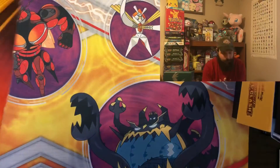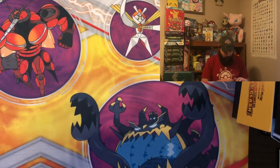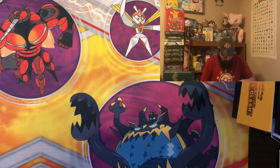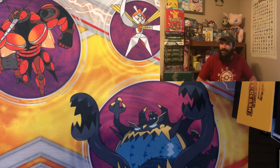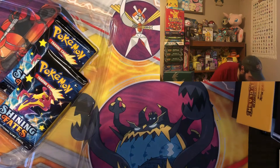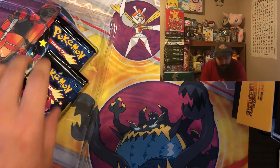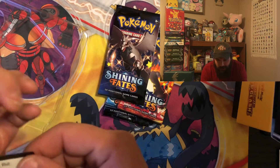There's the Pikachu V box — there's the jumbo and the promo card. Let's pop it open: four packs of Shining Fates inside. There's the jumbo card. We got shiny Toxtricity on two of the artworks, shiny Charizard, and shiny Corviknight on the pack art.